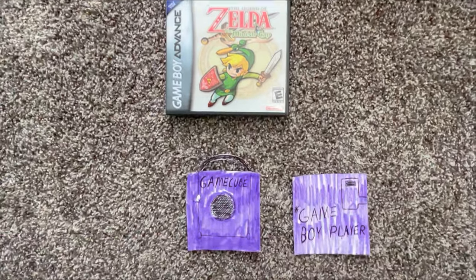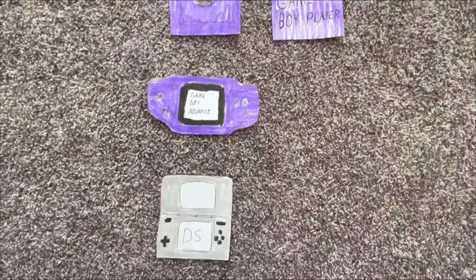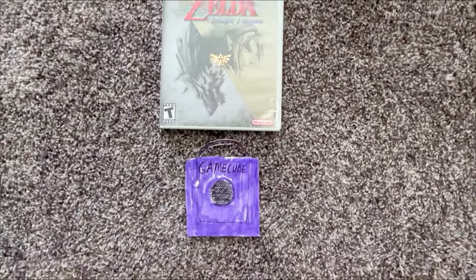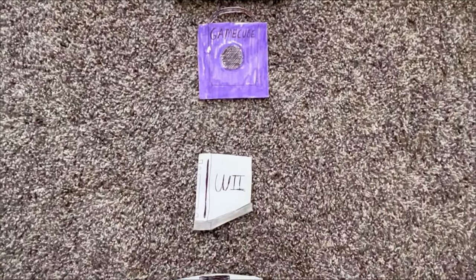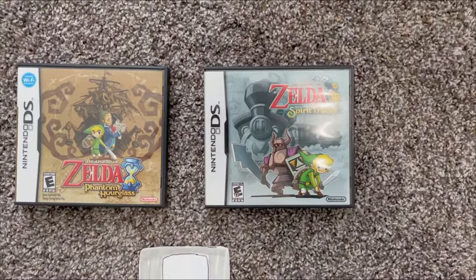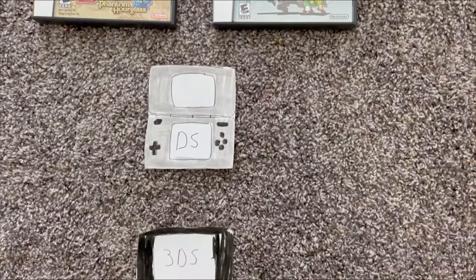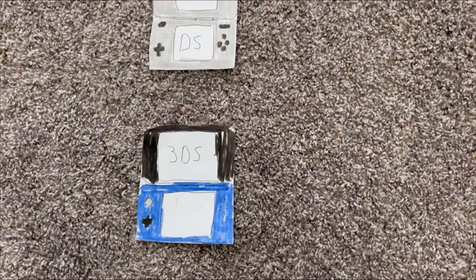The Minish Cap is a Game Boy Advance game, so it can be played on the Game Boy Player or with certain DSs. Twilight Princess has a GameCube version that can be played on some Wiis, a Wii version that can be played on Wii U, and a Wii U exclusive HD version. Phantom Hourglass and Spirit Tracks are DS games, and the 3DS is backwards compatible with most DS games, including these two.